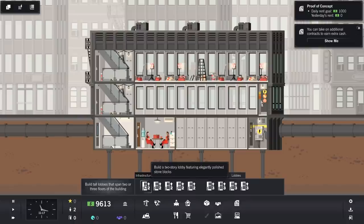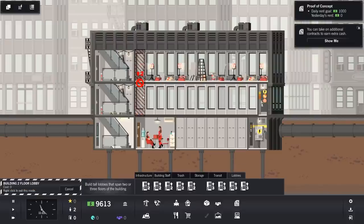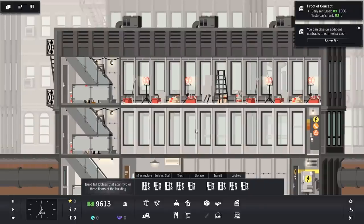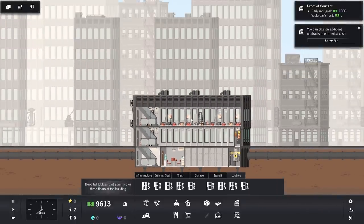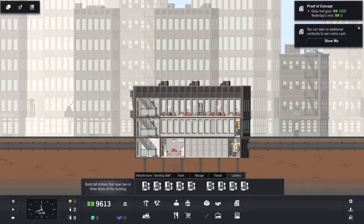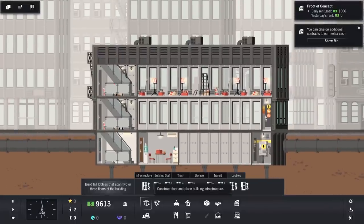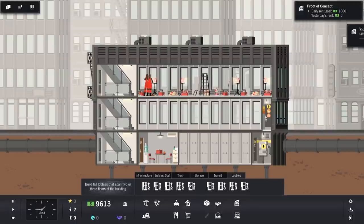Build a two-story lobby featuring elegantly polished stone blocks. But we can't do it yet. Oh, they've decided to do something — maybe once the room is built we can. I really feel like we should have a lobby. Our staff have disappeared. This is a really great start — we've started swimmingly here. Let's speed it up. There they are — oh, they were doing that, you just couldn't see them doing it. That's now built.